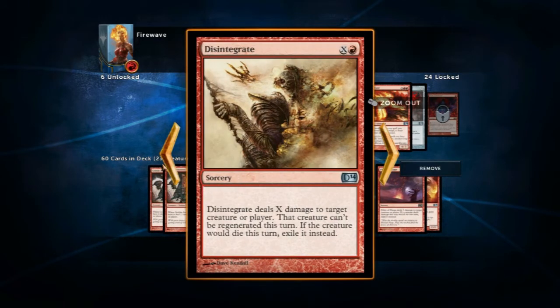There's also this Disintegrate, which is a sorcery spell. Sorcery, obviously, is like magic — you can do whatever it says. Disintegrate says: deal X amount of damage to target creature or player. That creature can't be regenerated this turn. If this creature would die this turn, exile it instead. When creatures die, they either go into the graveyard or they get exiled — two different piles. The exiled cards you can never touch ever again. The cards in the graveyard can be pulled back with certain spells. Some creatures have an ability to pull cards from your graveyard out. But when they're exiled, that's it — goodbye.